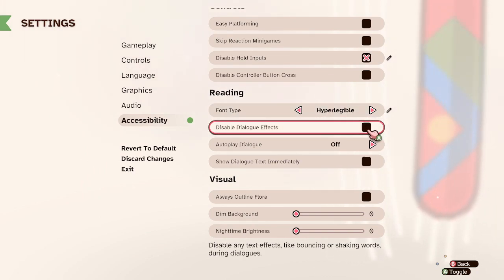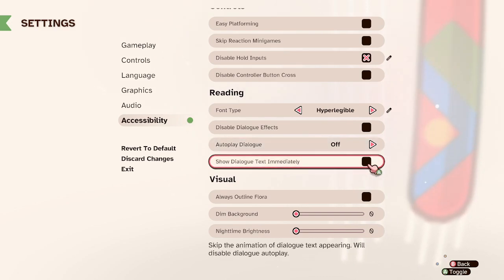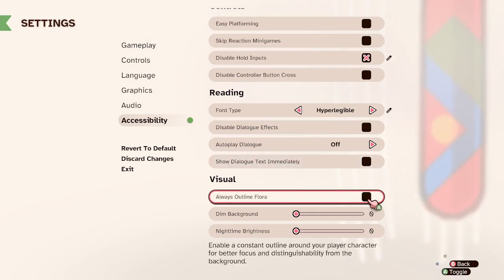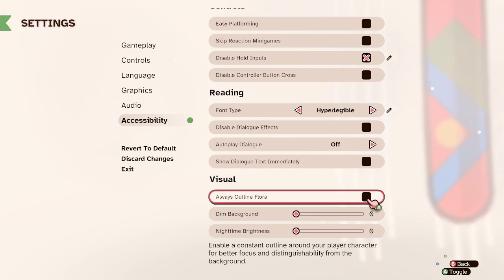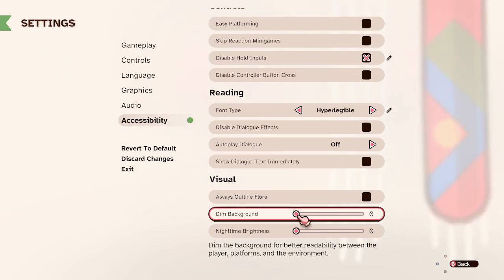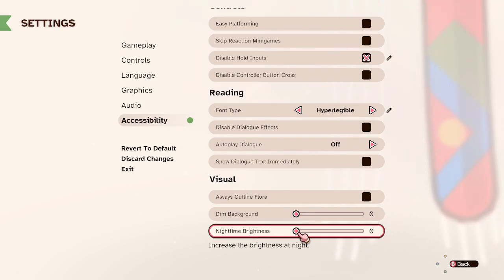Disable dialogue effect: any effects like bouncing or shaking words during dialogue. I think I'm okay with that. Autoplay dialogue — I'll keep that off. Slow dialogue text: immediately skip the animation of dialogue text appearing, will disable dialogue autoplay, okay. Visual: always outline Flora, enable a constant outline around your player character for better focus and distinguishability from the background — that's cool. Dim the background for better readability between player, platforms, and the environment. Nighttime brightness: increase the brightness at night. Wow.